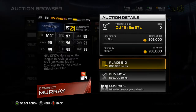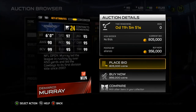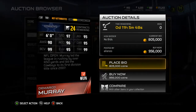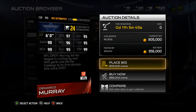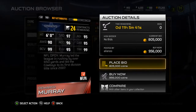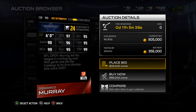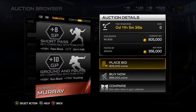He is 6 foot, has 97 speed, 95 agility, 90 awareness, 96 acceleration, 95 carrying, 99 ball carrier vision, 95 elusiveness, and 99 trucking — obviously a really nice card, up there and comparable with the Walter Payton and the Bo Jackson. We'll see how he looks in the receiving part of the game.